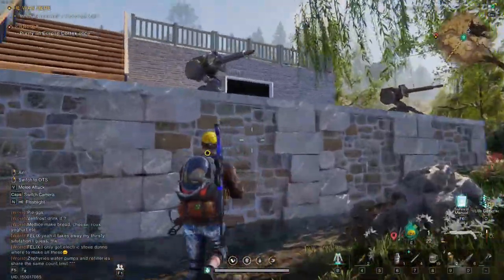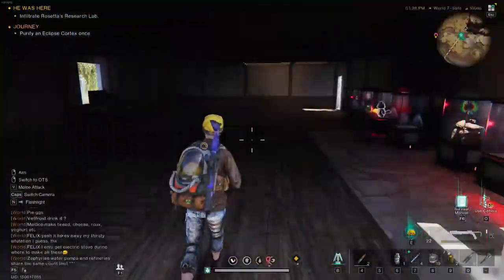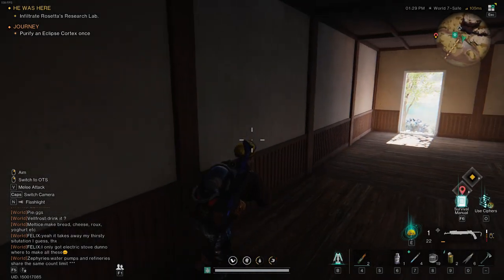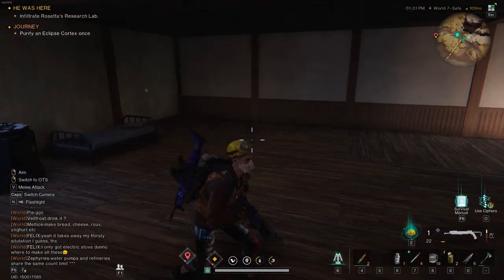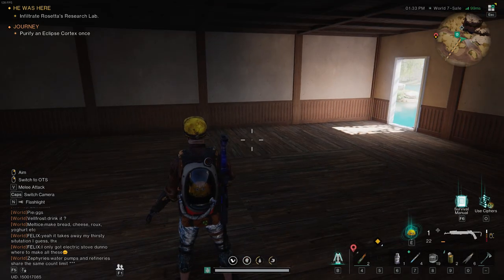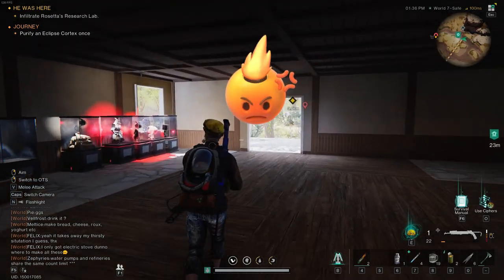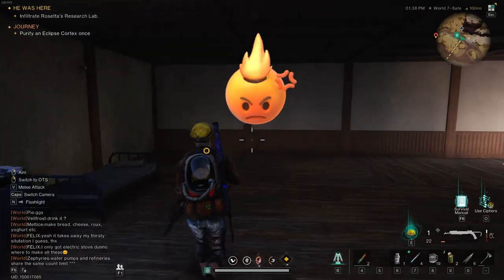I was planning to create some content over the weekend after the most recent patch, and when I got to my base, this is what I noticed — all my benches are gone. I can't see them, I cannot access them. They definitely were there. On the left I had all my big chests, and all of them are gone.